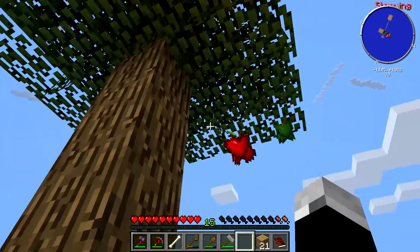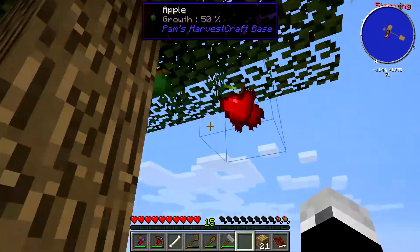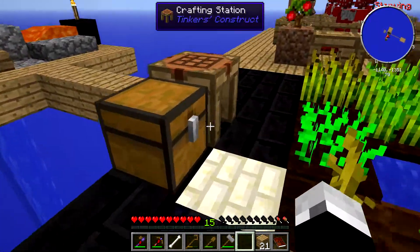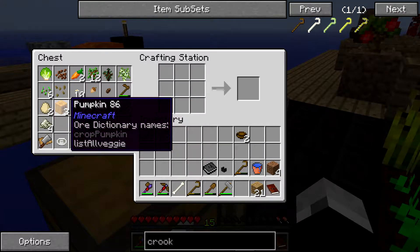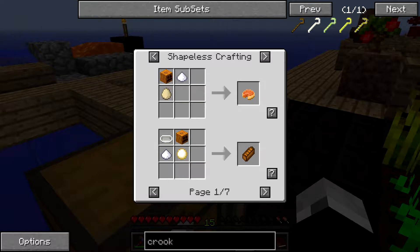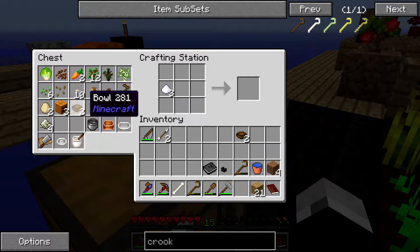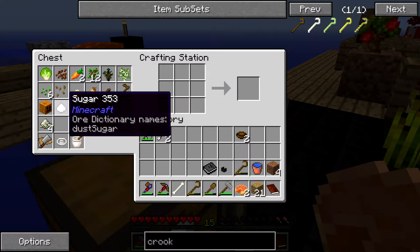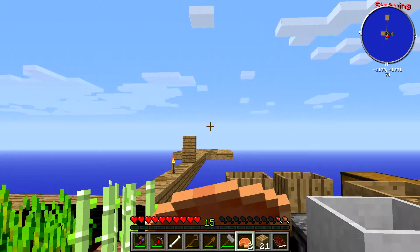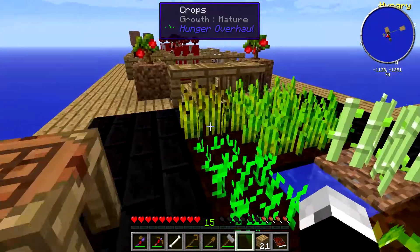So first off, we got an apple — apple, apple... we got no apple. We can make pumpkin pie. Pumpkin pie — we have sugar, surely? We only need sugar. Pumpkins and pumpkin pies — it's a vanilla thing, a meal I think. So it's two and a half hunger, not as good as our carrot stuff.